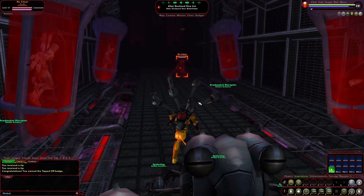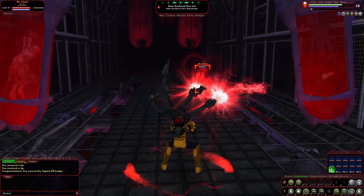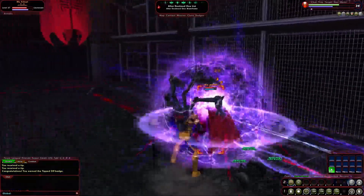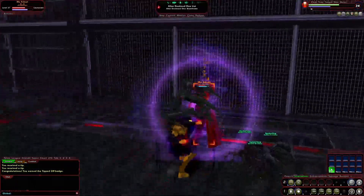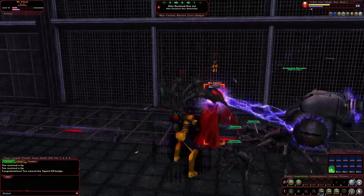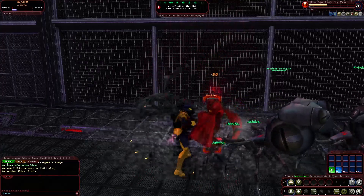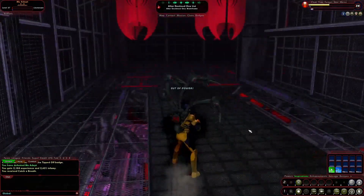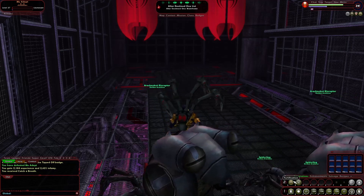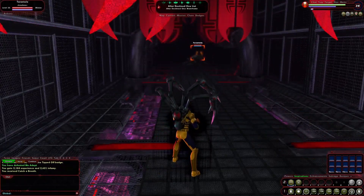When you do this free respec, there are more powers available to you. You get two new lines to choose from — either Crab Spider or Bane Spider — for both the primary and the secondary. When you choose one from the primary, it will give you the corresponding secondary. And here's the great thing: you will still have access to choose powers from the Arachno Soldier's regular powers as well.